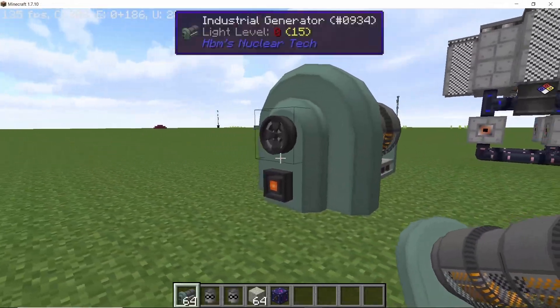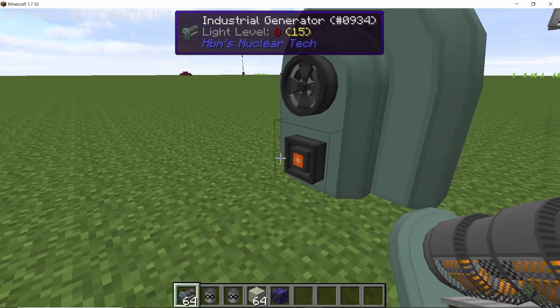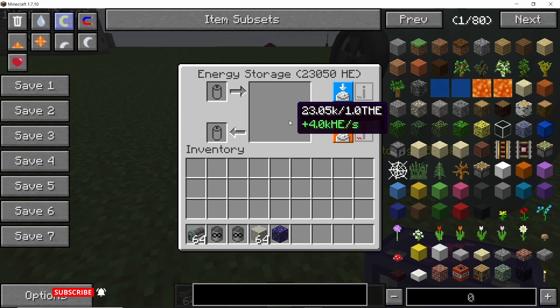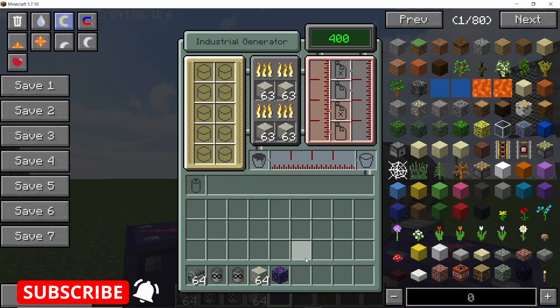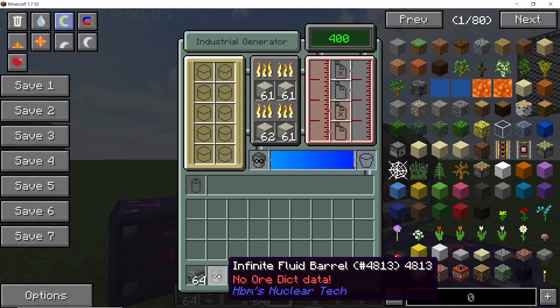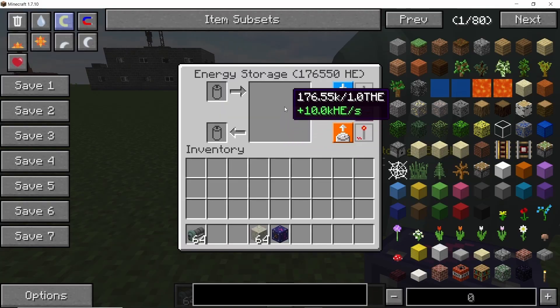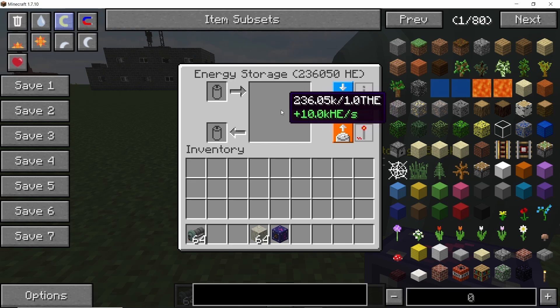Next up we have the industrial generator. By default it is going to burn at only 50% efficiency. Filling all of its slots will only produce 4000 HE per second. Giving it water will increase its efficiency to 100%, so we get 8000 HE per second. And giving it engine lubricant will boost its efficiency to 125%, so we get 10,000 HE per second. So that's 50, 100, and 125% efficiency for the different fluids you are going to use in there.